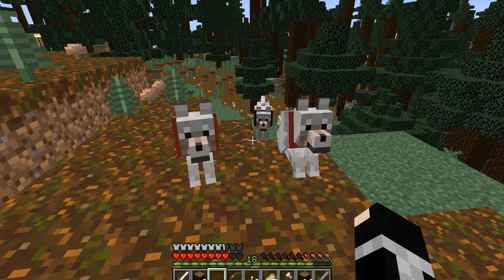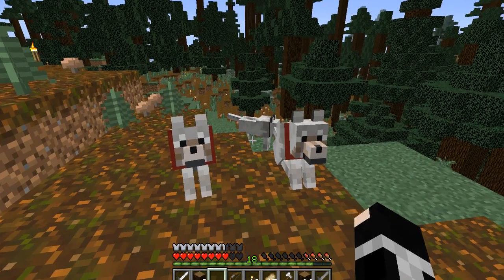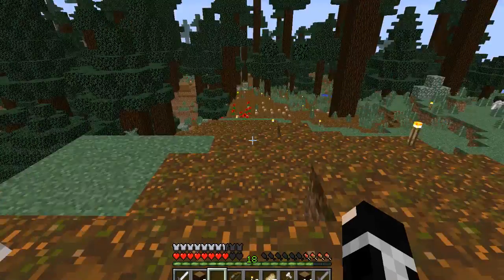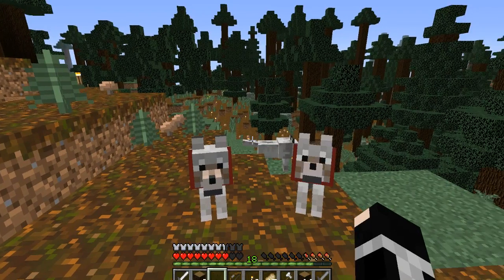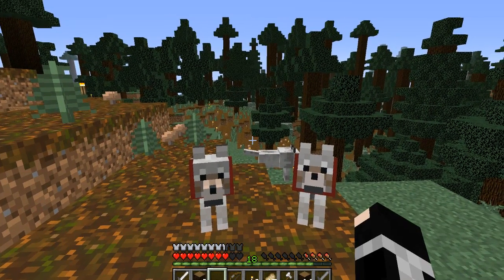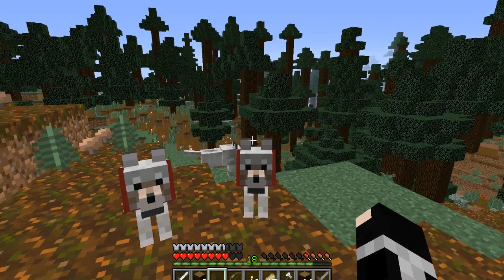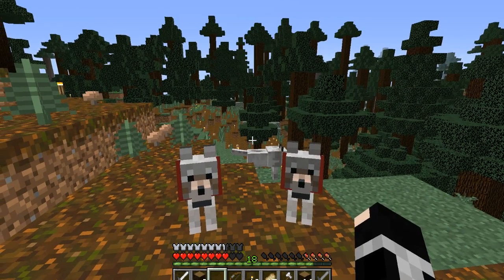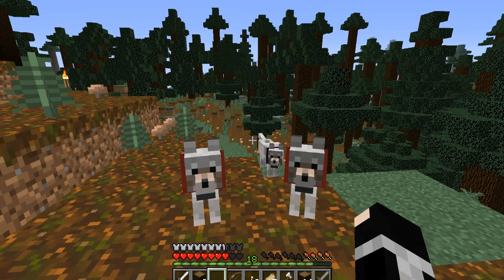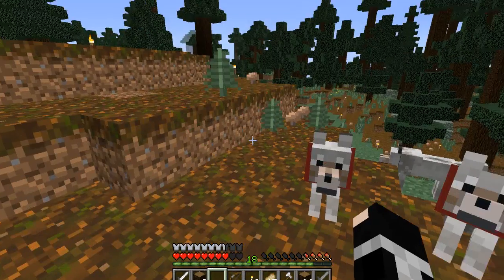Alright guys, so we seem to have made two more friends. Me and Kiba were able to take out a skeleton and we got some bones from that. There's a creeper behind me at one point — I didn't kill it. But yeah, there hasn't been much action lately. I've been cutting down a lot more trees now — this area's really getting open. I'm just going down my path, and we're gonna see how much work we get done today.